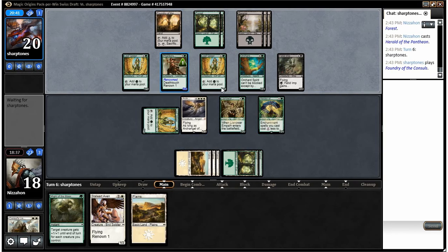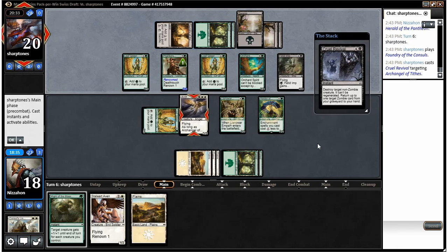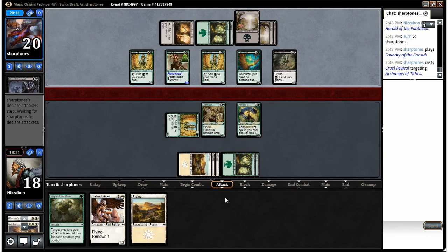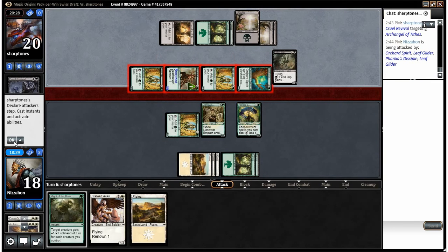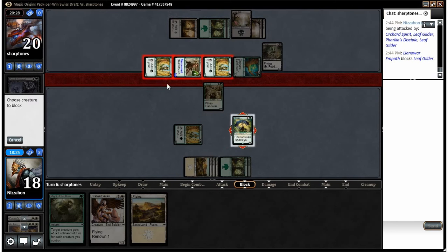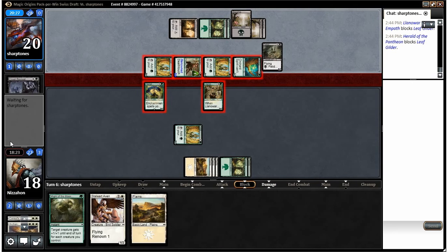If things aren't looking good, the big misplay I made will probably be our undoing if I had to guess. Cruel Revival — that's mean. It really screws up our position, but our opponent is out of cards. We use Lawn-aware Empath to trade there, and I think we take five. Our opponent is out of cards, so trading now is pretty big for us — we know we're drawing a creature this turn.